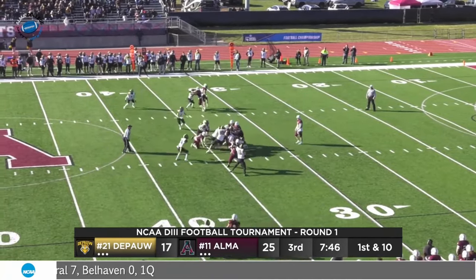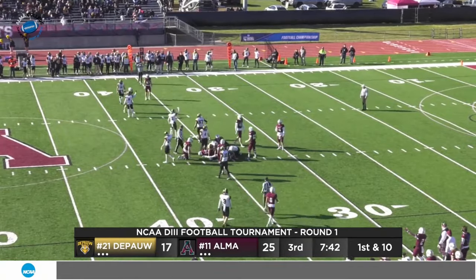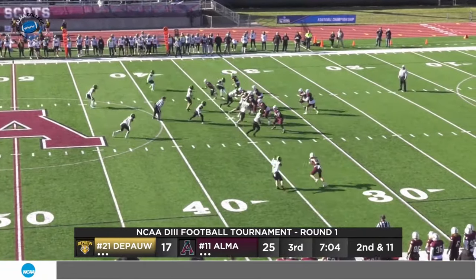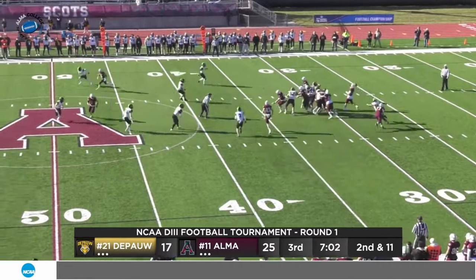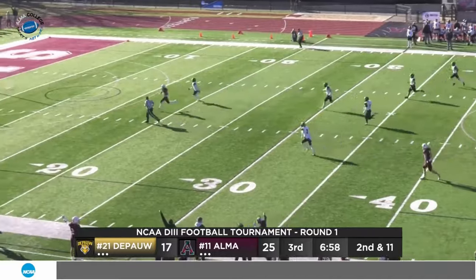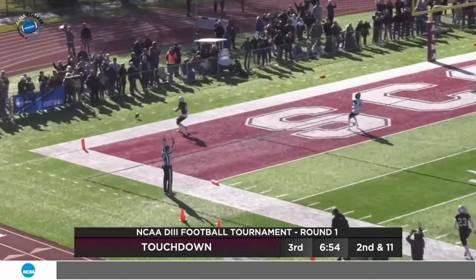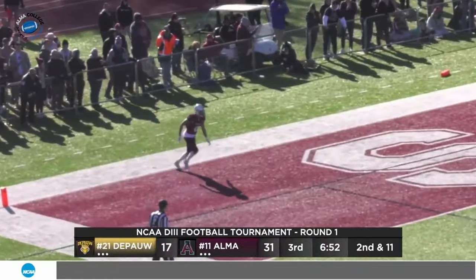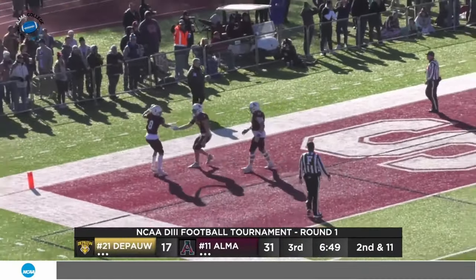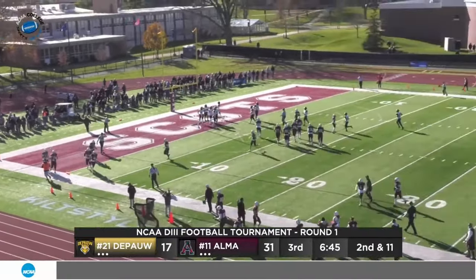St. John from the shotgun — Brown again, tries to find it, just enough to move those sticks just across the 35. It was wide to the left. Second and 11. St. John looking over the middle, now long trying to find French — can he camp under this one? This time he's got it at the 30, and they're not going to catch him. Tally it up — this one is 66 yards. Devin French goes in the end zone. St. John makes the adjustment to the wind and drops it right in the bread basket for six.